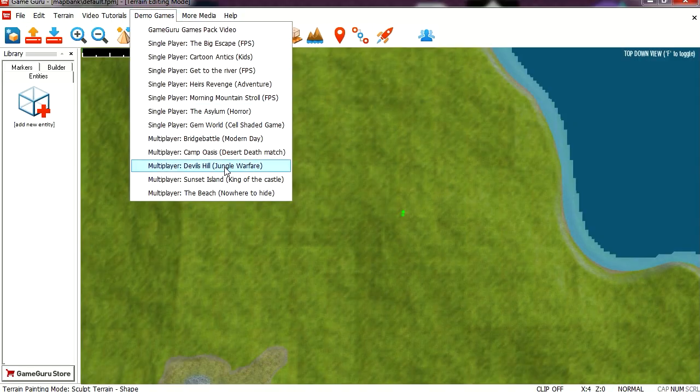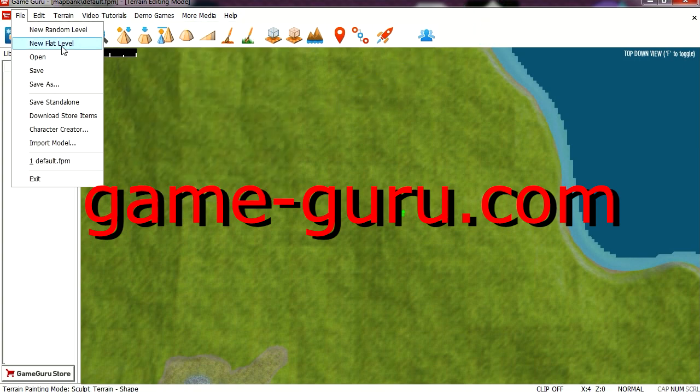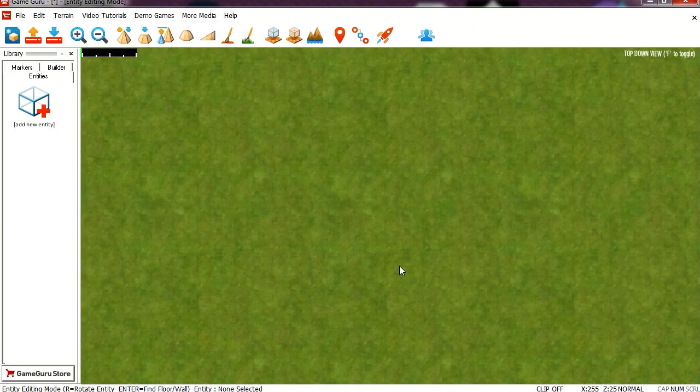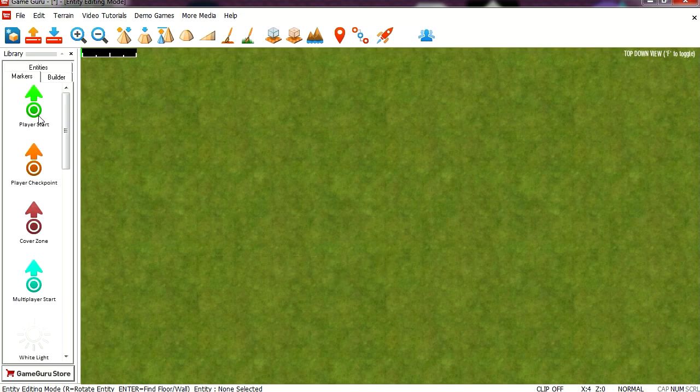Now you can use any of these demos to make your own game, but we are going to start from scratch. We are going to go new flat level. Now to get started with GameGuru, the first thing that you need to do is to insert a marker.